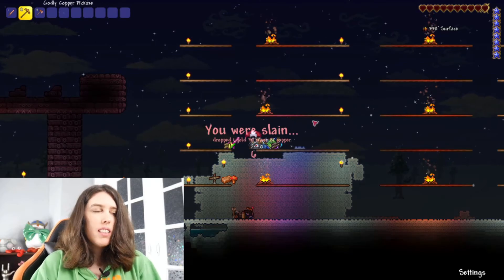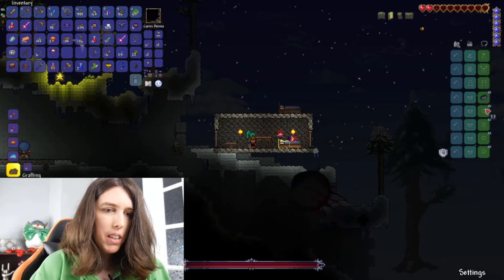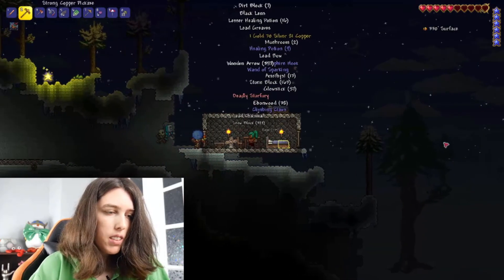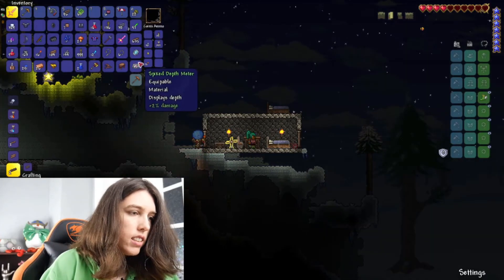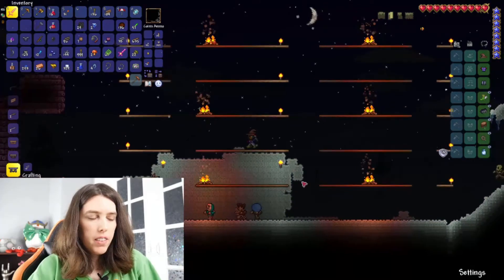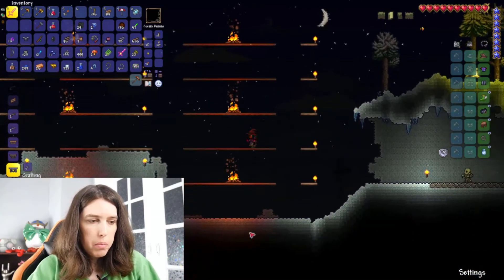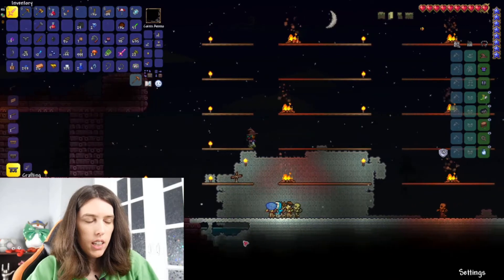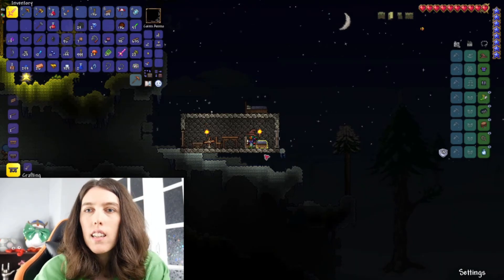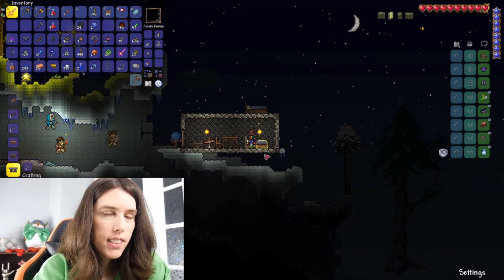Nope, I died right away. I'm gonna need some better stuff before I attempt that again. The Eye of Cthulhu is attacking me — that was poor timing. At least I could get all my stuff back right away. I guess I need at least a little armor before I can do anything. So I've got platforms built and decked out with holes to fall through more easily, all lit up, a house built with a spawn point so I won't have to traverse the entire map to come back. I've got everything set up to face the boss next time.